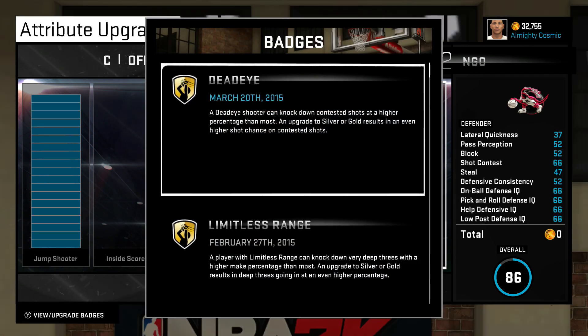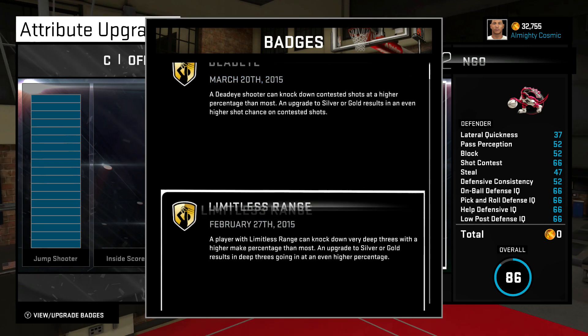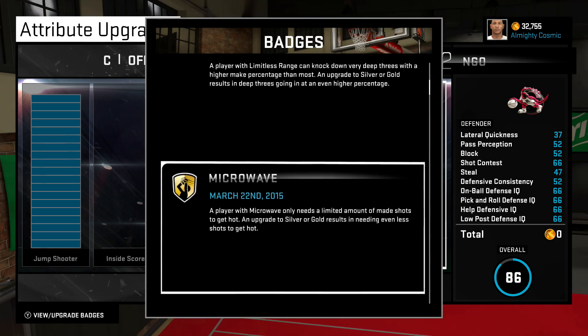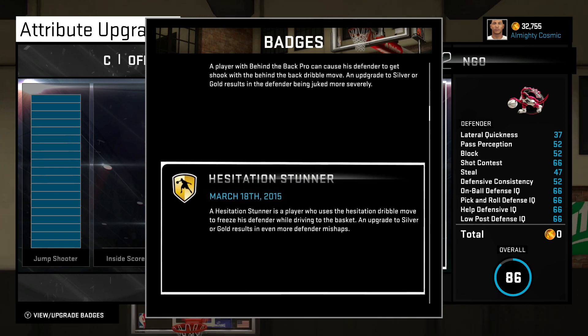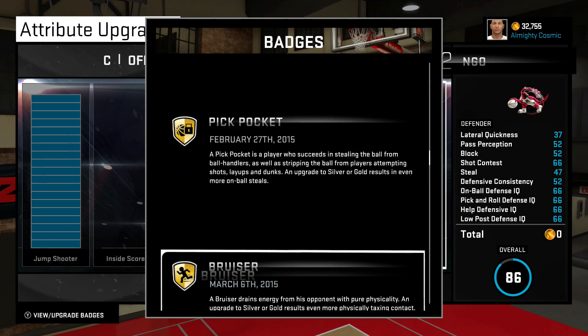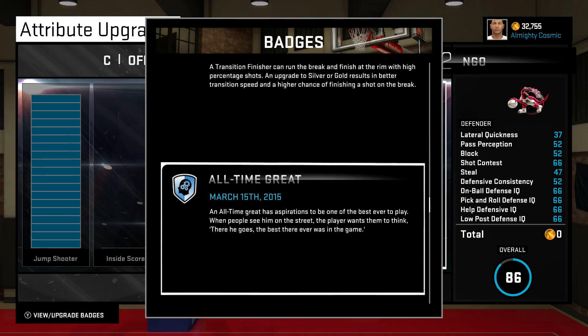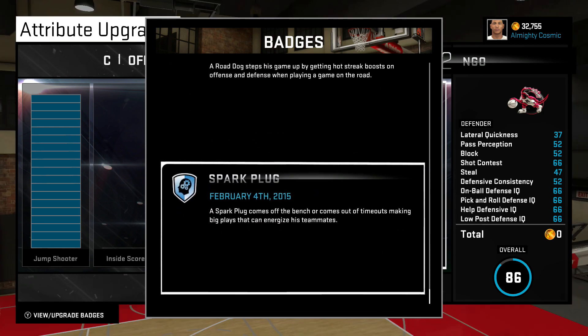These are my badges for my center. I have Dead Eye, Limitless Range, Microwave, Behind the Back Pro, Hesitation Stunner, Killer Crossover, Pet Move Size Up, Pit Pocket, Bruiser, One Man Fast Break, Transition Finisher, and some personality badges I don't really care about.